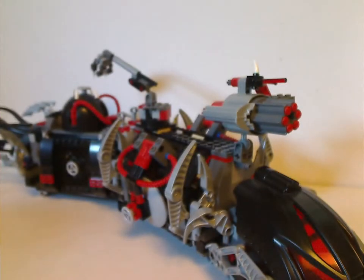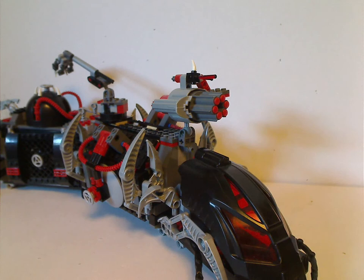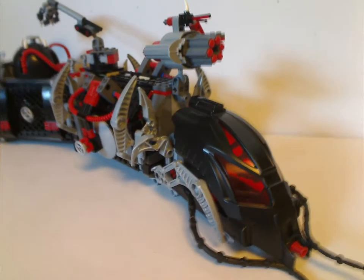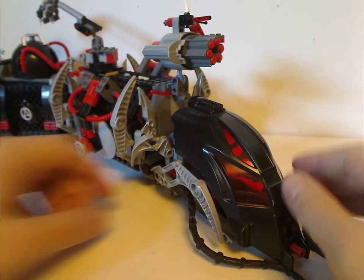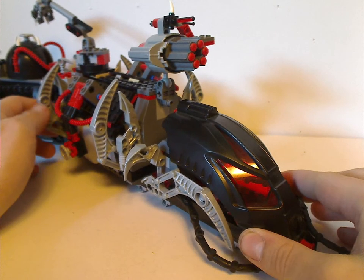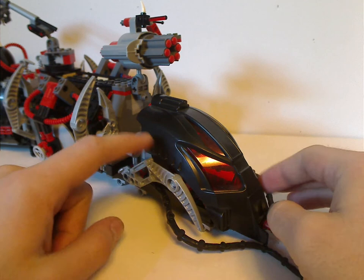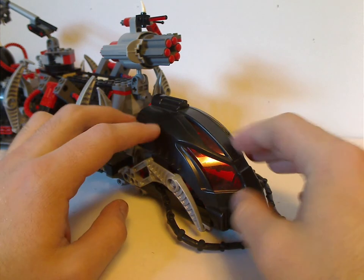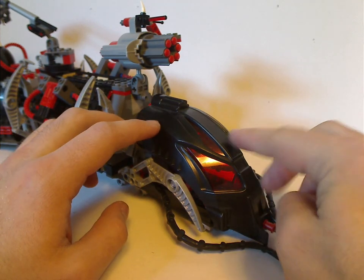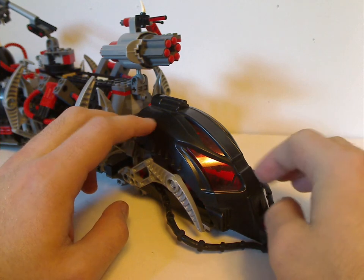Next up is the Toa Terrain Crawler itself, which is quite a cool build. It does look just about almost like it does in the Mahri Nui video where they used to travel through the tube to get down to the water. The front head area is this big, large, specific piece that looks just about like the Kanohi Faxon — Hewkii Mahri's mask — but large and in black.